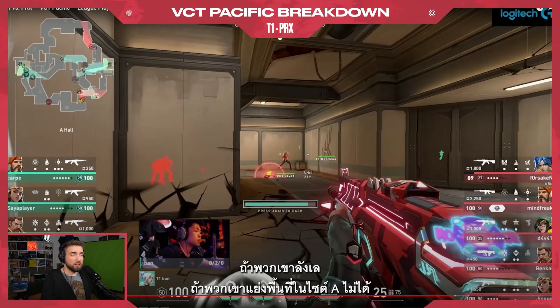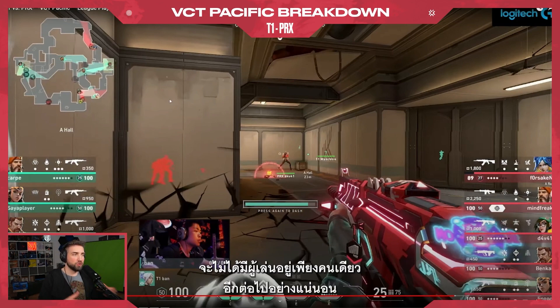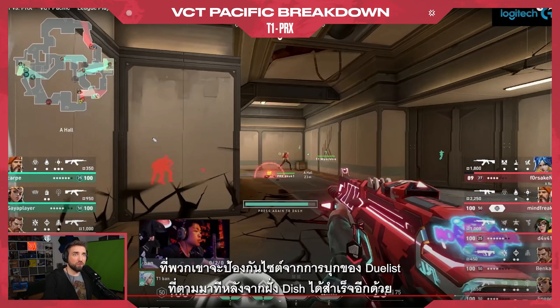If they hesitate, if they don't take the space on A side, there will most likely already be a rotation through the B side, and they won't have only one player potentially on A main. If Ban wins this gunfight, he's going to dash away into the corridor behind him — there's 100% chance there's no trade, and also a very high chance of actually defending the side from the two duelists coming late from Dish.